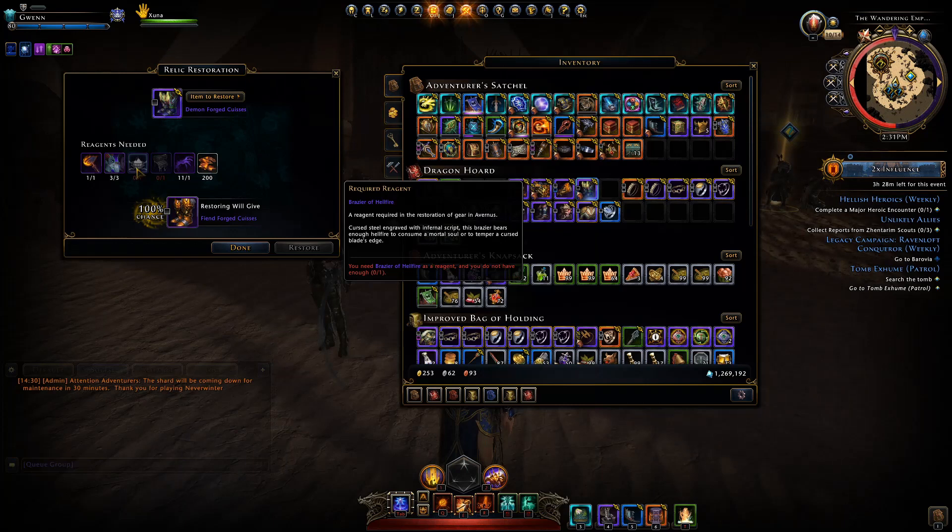You can see here we need a Brazier of Hellfire, a Devil's Contract, and a Demon's Curse. Currently I have not managed to obtain a Devil's Contract since it's very hard to get the devil to spawn.